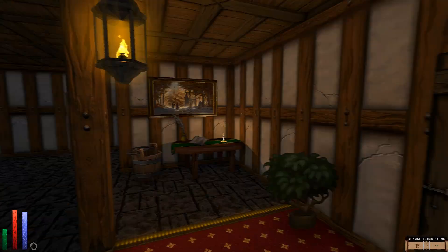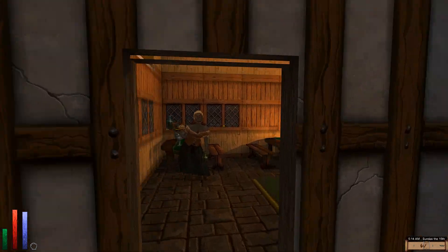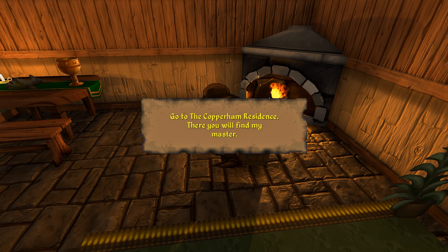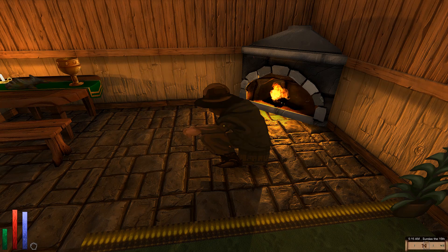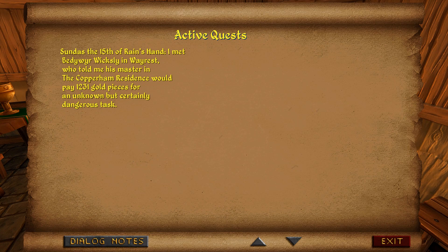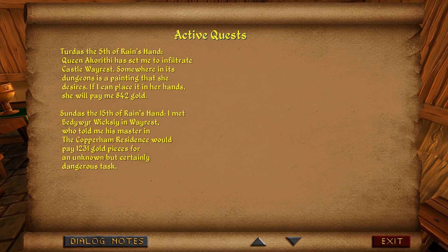Here we are in the inn. Let's get a room. Wait — that was not the innkeeper. A character named Bedware Wixley says his master has asked him to find a brave adventurer for a dangerous mission, worth 1,231 gold pieces to whoever succeeds. That actually sounds very interesting — I'm very tempted, even though we're in the middle of another quest. You know what, let's do it. He says to go to the Copperham residence to find his master. That seems fine — we can just do that after we finish this other quest.